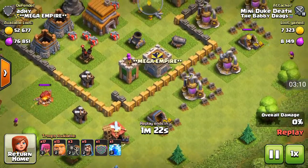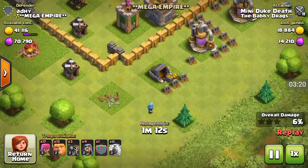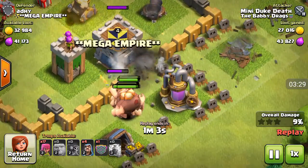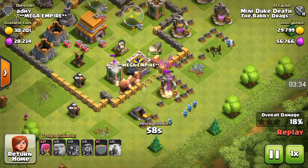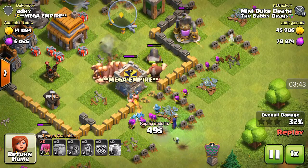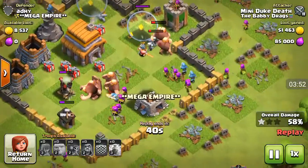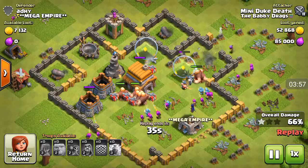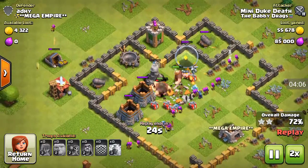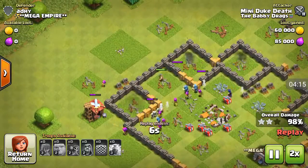I decided to come in from over here because the mortar was over here. Here's a good example of the funnel — I zapped the mortar. This wizard took out this barracks and another wizard took out an elixir collector. I spawned the wall breakers in a different area. All the troops, except for the ones I placed on the outside, go into the base, which helps you destroy everything inside. Three star.